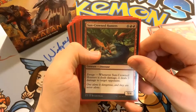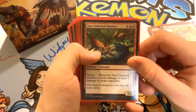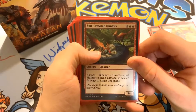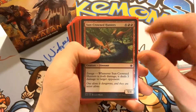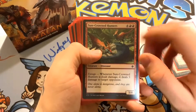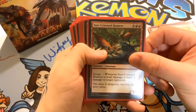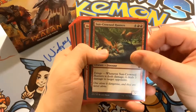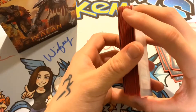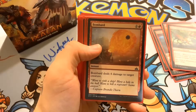We have Sun-Crowned Hunters — two red and four of any color, a 5/4. It has Enrage: whenever Sun-Crowned Hunters is dealt damage, it deals three damage to target creature. You want him blocking creatures so you can turn around and deal three damage to target opponent. These burn effects are very effective. Similarly, Bombard — one red and two of any color — is an instant that deals four damage to target creature, very nice for larger creatures that are difficult to deal with.